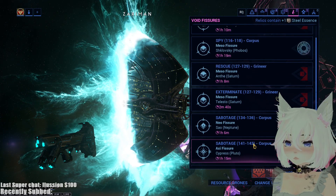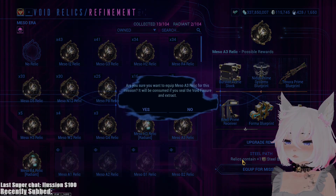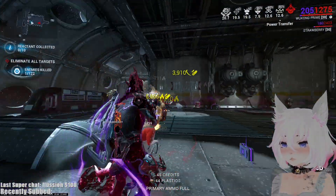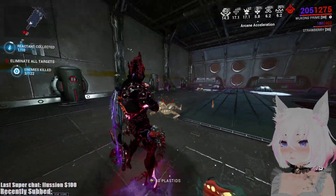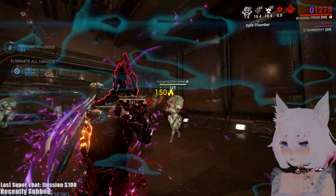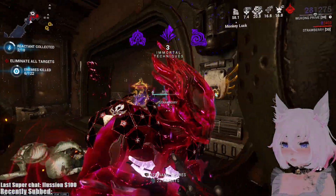We're going to do a fissure even though we don't have corrupted enemies — we have Grineer damage, so this should be completely fine. I'm not going to be using my clone this time. We got one headshot kill — and that was not a headshot kill. As you can see, if you just let them die from proc damage it won't count as a Precision Headshot Kill. You actually need to keep shooting until they die from your shot to make it count.